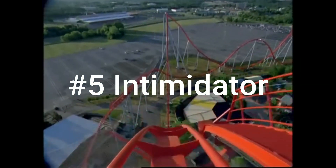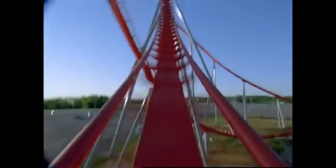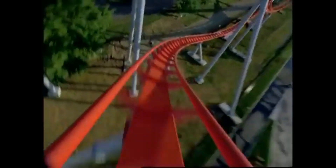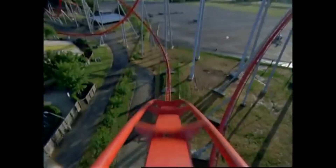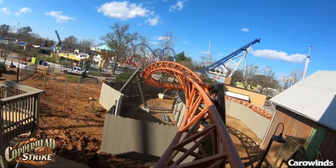Number five is Intimidator. Out of the two hyper coasters I've ridden, this is my favorite, but it's still very basic — really only airtime hills until a little finale of turns before the brakes. The best part is definitely the turnaround at the midpoint where you get a great view of Afterburn. You can also see the giant unused parking lot and entrance over there. I randomly saw a car doing donuts over there, which was funny. I thought the trim brakes gave a better attempt, even though a lot of people don't like them.